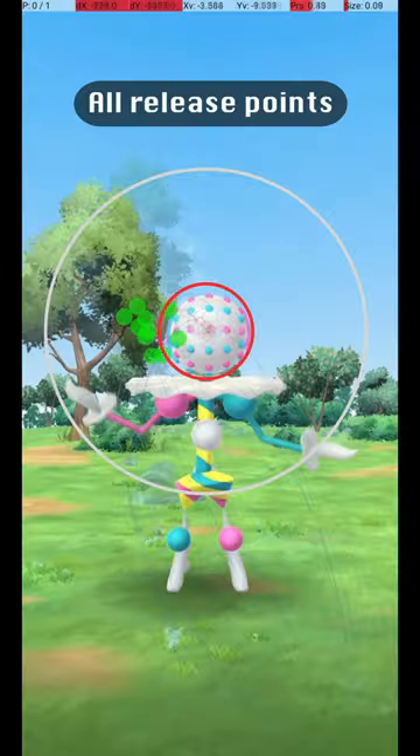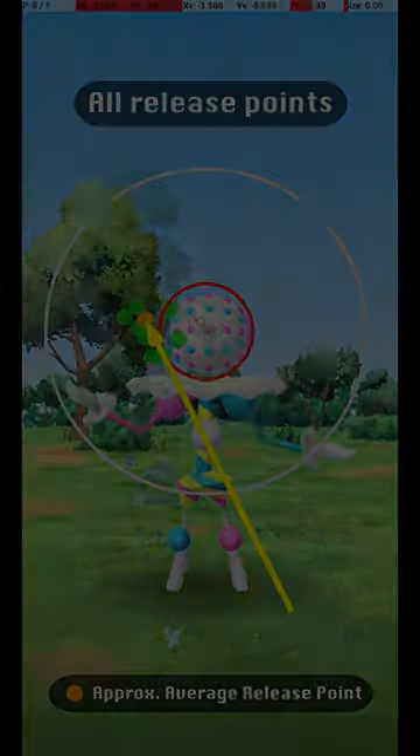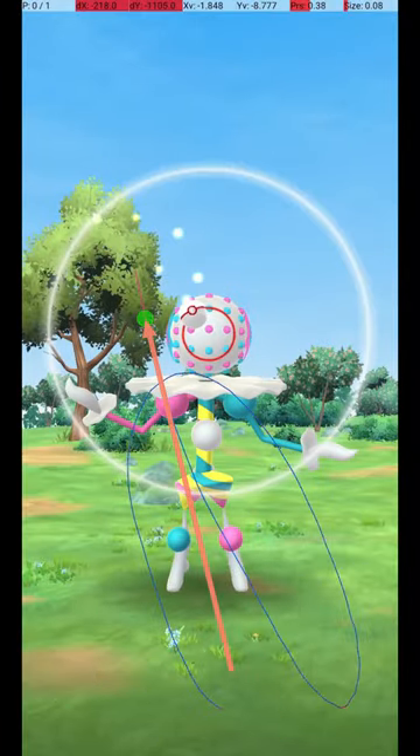To help understand the full range of possible excellent throws, here are all my successful release points, along with an average release point that should be targeted. My approach is to throw from the lower right corner to a point just to the left of the Pokémon's head, just slightly left of the blue dots on the second to top row on its head.